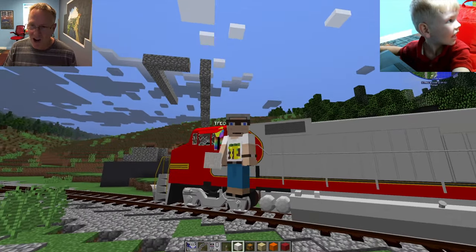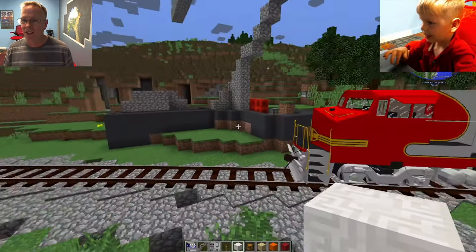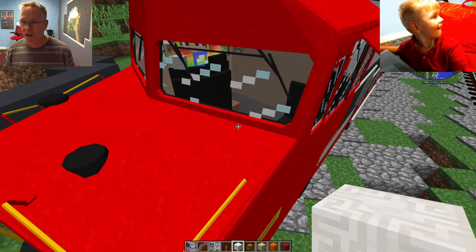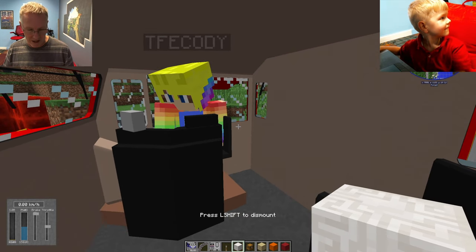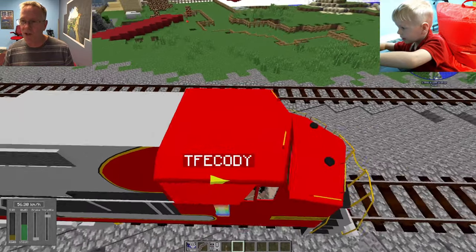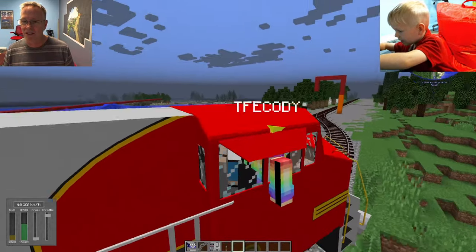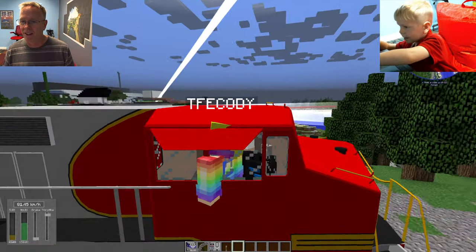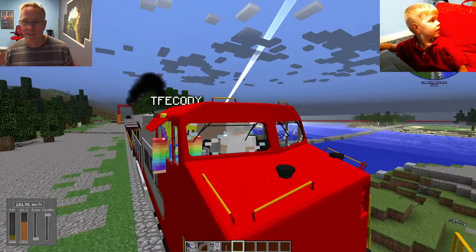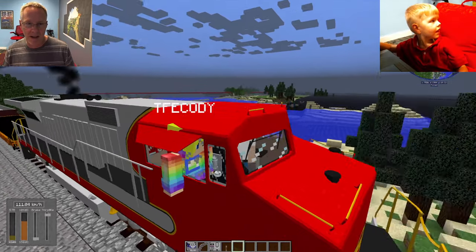All right, let's go, kids. Come on, engineers. Okay, let's see. It's a good one. All right, so I'm going to go up here, right-click on it, and now I'm inside of it. Woo-hoo! This is such a great train. Cody loves diesels. Got a little bit of black exhaust coming out.